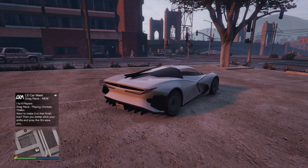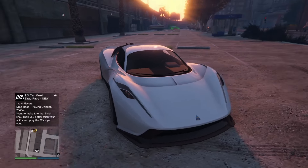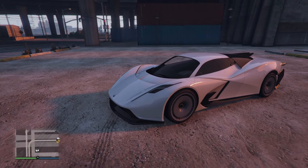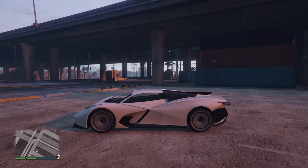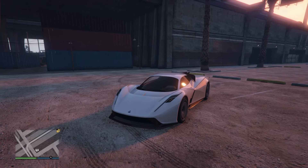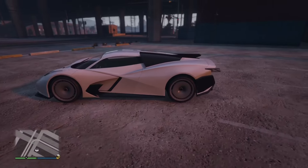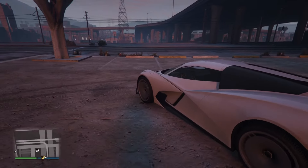This vehicle right here is the Overflod Pipistrello. I'm not entirely sure how to pronounce the GTA name. If you didn't know what this car is based on, I had no idea either — until doing a bit of research. This thing is apparently based on the Estrema Fulmania, which I have no idea about, but it looks interesting.